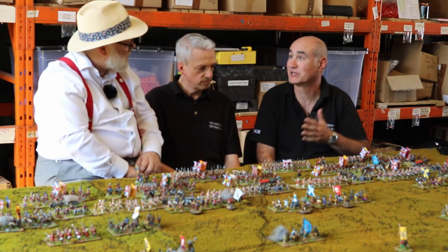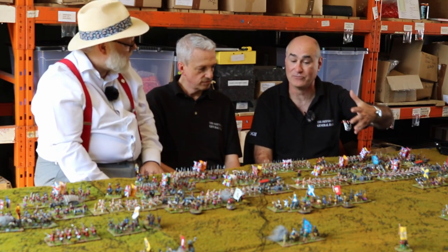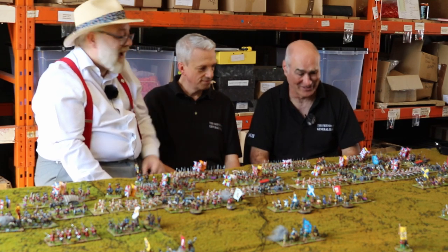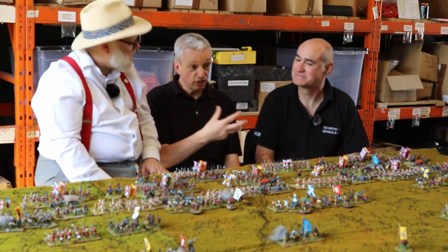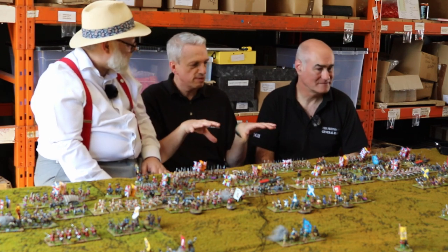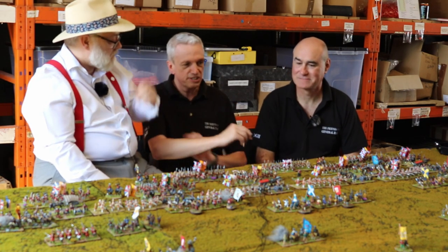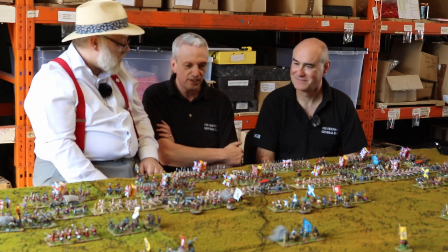You just change the mission objectives. Once you've put out the British government army and see how big it is, you realize they've all got guns and they know how to use them. Playing the government side today is playing on easy mode - the challenge is to be the Jacobites and try to get in, get stuck in and break through the lines. That's the fun of the game.